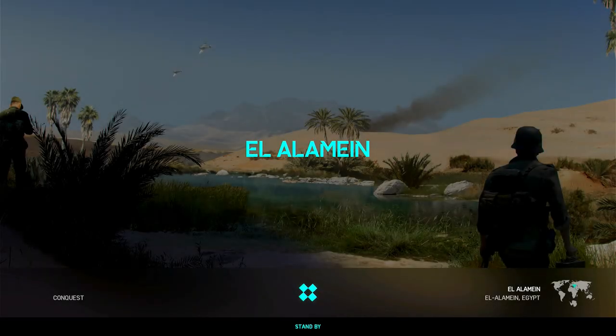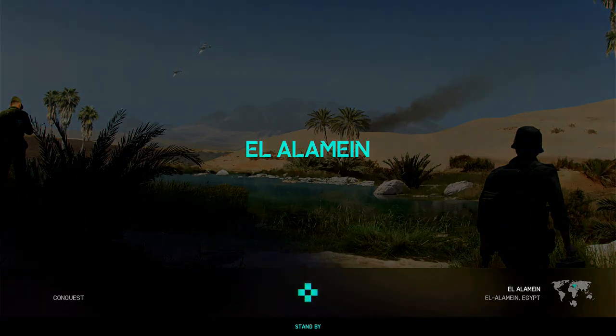The map I used was El Alamein, as you can see. I found this one the easiest — I tried a few other maps but found this the easiest because with this sentry gun it's more open and it seemed to take out enemies better. If you're going to create a map, I'd find this one quite easy.